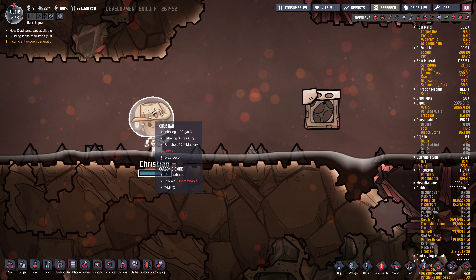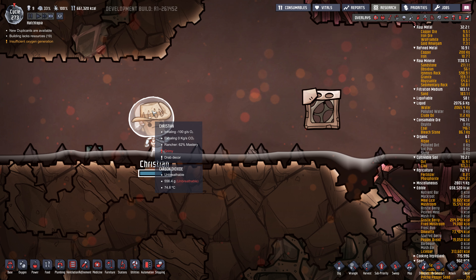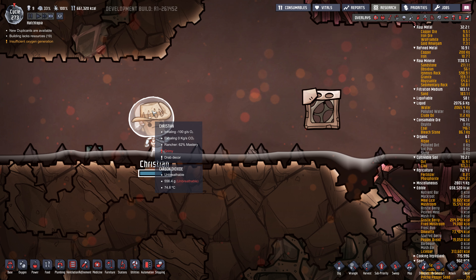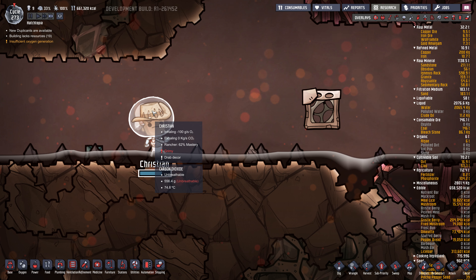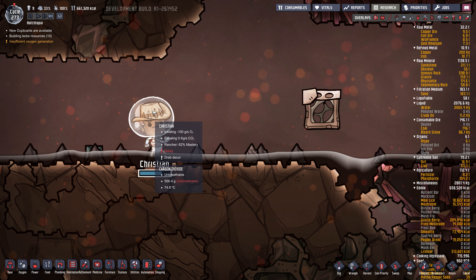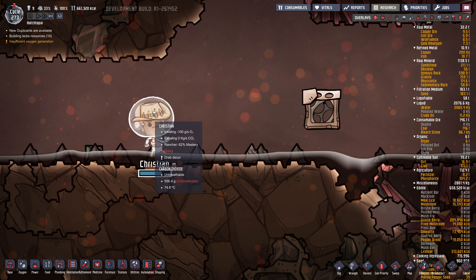Of course someone got stuck - Farid fell down here and got stuck. But he's got oxygen in his suit so hopefully they'll be able to dig him out in time. Could build him a ladder - that would probably be quicker. Is he incapable of digging? Digging skill 13 - why isn't he digging? So strange. Maybe he doesn't have the ability to dig hard stuff. It's okay, he's going to get out of there. There they come - it's all good.